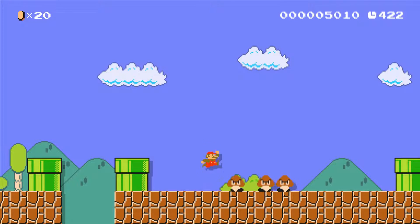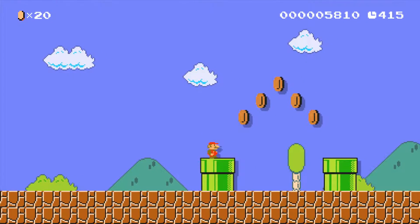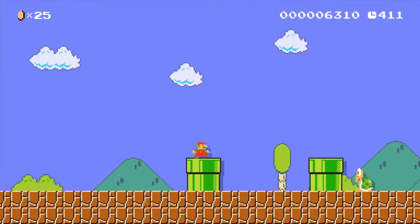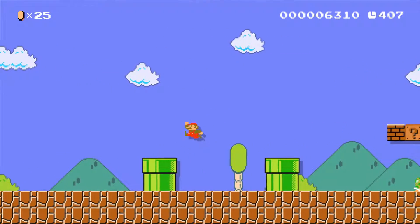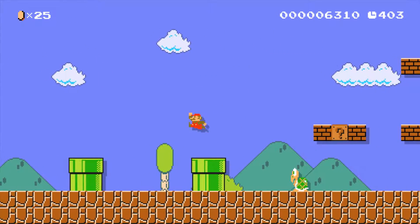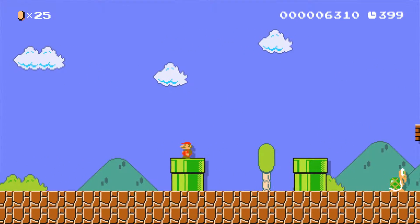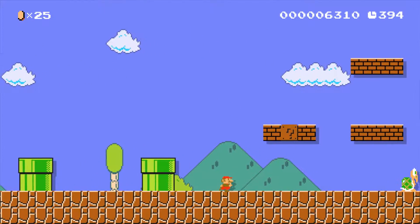Here we have three Goombas instead of the one that we had at the beginning, and we can jump on those. And now we have a new set of pipes with coins in a different pattern. We can't make the jump doing just the normal jump, hitting A or B. Here I'm teaching that you have to dash — you have to hold X or Y and then jump with A or B — showing you a different control scheme. You can't make it all the way through without dashing sometimes.